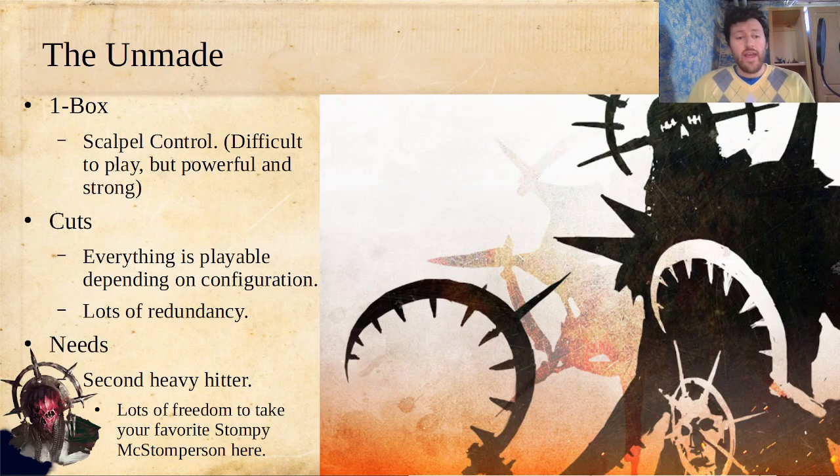Now let's get into the Unmade, and the Unmade are actually really good, so I'm glad to end with a really good warband. One box gives you this kind of scalpel control list. They're really difficult to play, but they are very powerful and will reward you if you play them well. For what you would cut, there's nothing I'm really excited to cut — everything is playable depending on your configuration. That said, the 110-point and 140-point fighters are probably the ones I'm least excited about, as they're kind of in that mid-range hole. They're trying to be lesser Blissful Ones in case the Blissful One dies. If you're going to bring things in to boost the Unmade, that's probably the first thing you're going to drop.